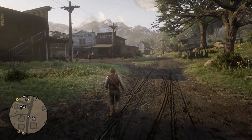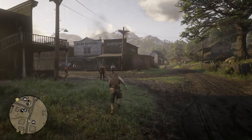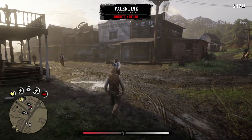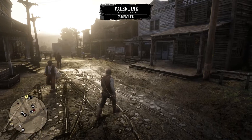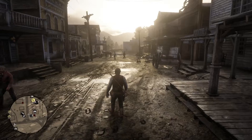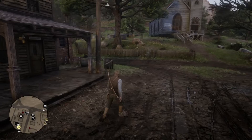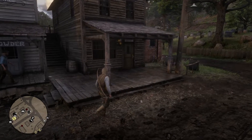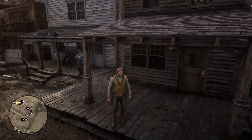Welcome back to another Red Dead Redemption 2 video. A lot of people are asking how to get rid of a bounty — ours is $267. Of course you can pay it off, but people have been wondering how to get rid of it without paying. Even if you die, you come back and the bounty is still there. So we will show you how to get rid of a bounty without paying any money.